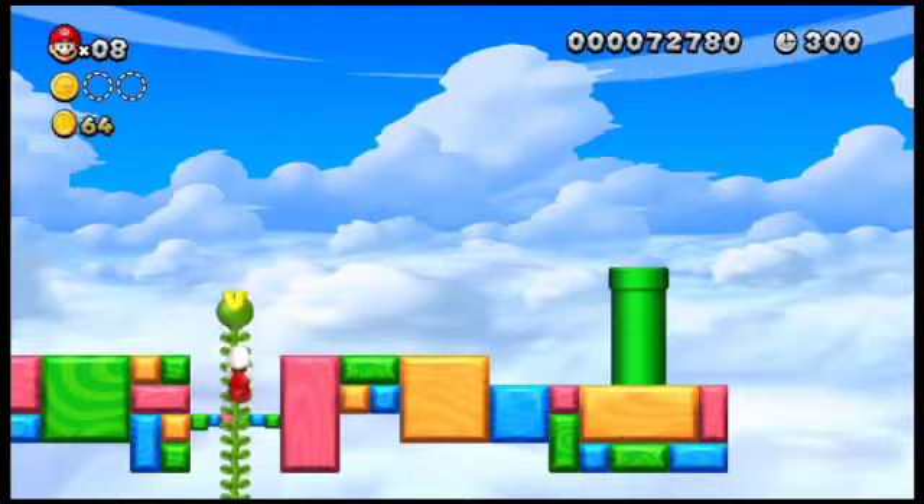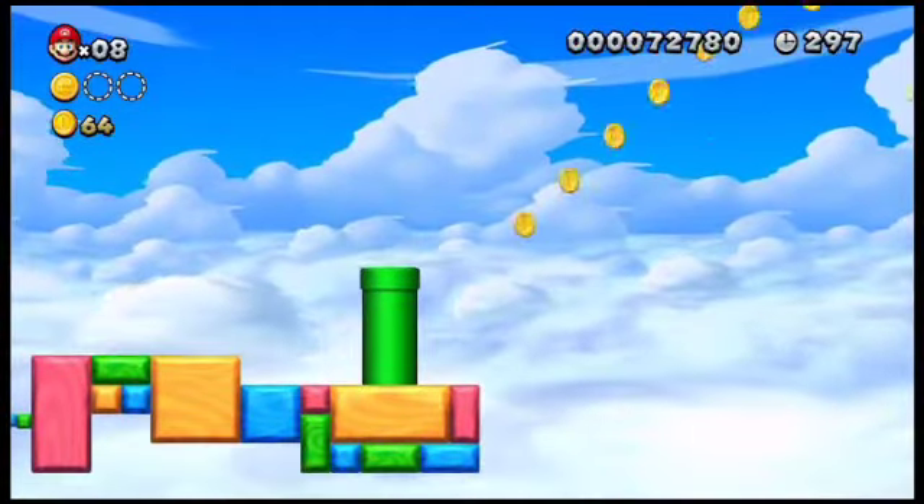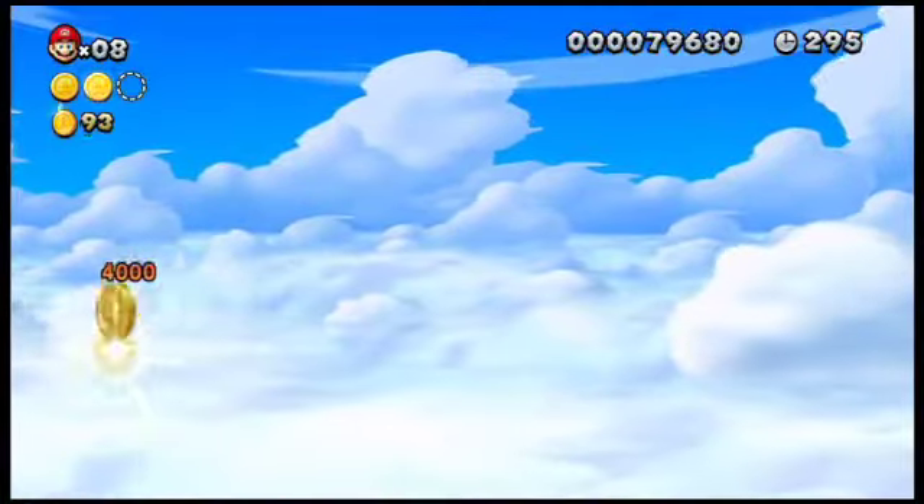Don't worry about the Piranha Plant — it will not hurt you. Climb up the vine and you'll notice what looks like a Warp Pipe, but it's actually a Cannon. Go into the Cannon, which will shoot you along a trail of coins leading to the second Star Coin.